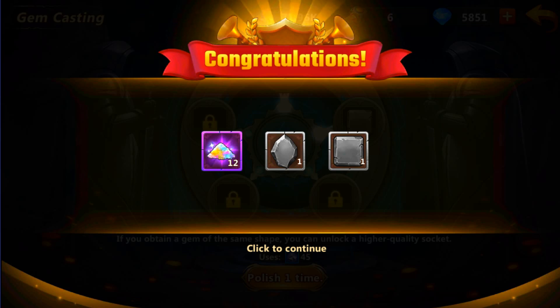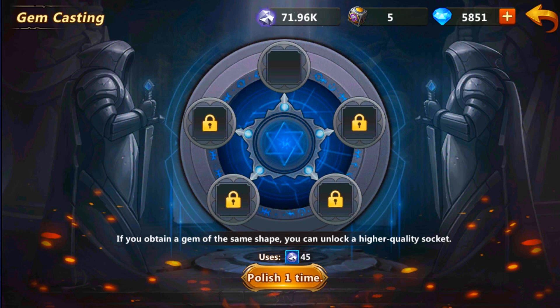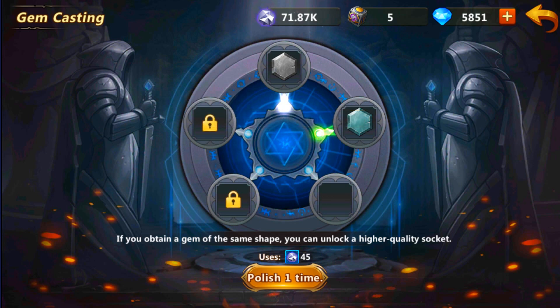Currently we didn't get the same stone, so we're getting two grays. But if we're lucky and get the same one after the other, we'll be unlocking the next level of the stone. In this situation you can see we have one gray, one green, and if we're lucky enough we'll get one blue.